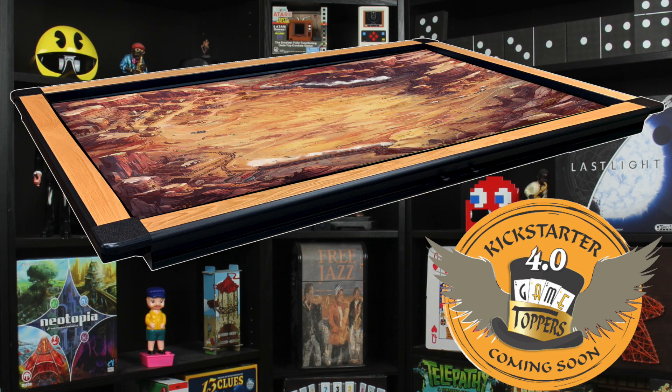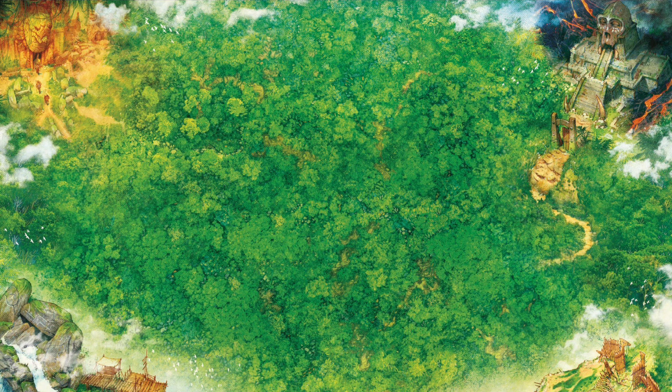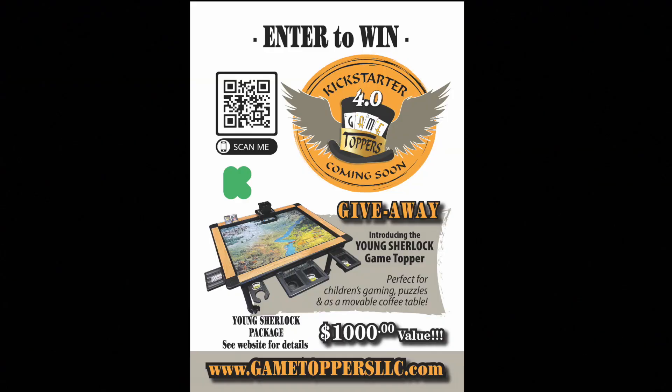Before I get to the moment you've been waiting for, I want to let you know that the GameToppers 4.0 Kickstarter recently launched. They'll have 10 new thematic game mats, including Vincent Dutre's Lost Worlds Jungle Mat, and new accessories and storage solutions, along with custom thematic art on rails. They're giving away the new Young Sherlock GameTopper package, which is great as a movable coffee table, children's gaming table, and for puzzles. Scan the QR code or go to GameToppersLLC.com to enter and win.